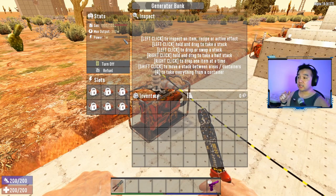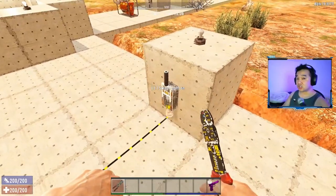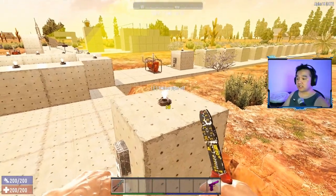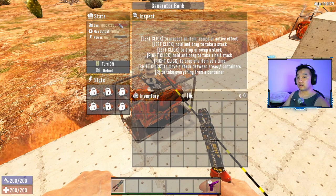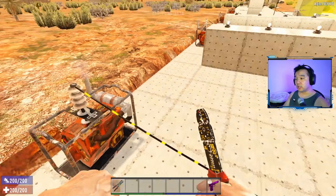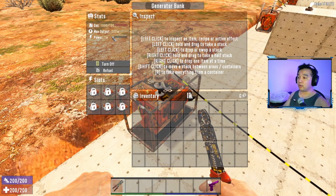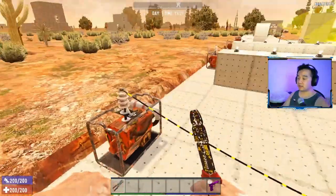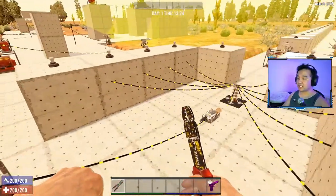The second important thing to consider is that power drain is not dependent on the number of items connected to the power source - it's based on how many items are in use simultaneously. As you can see, this light is not turned on but the switch is on, costing only one watt. When I turn on the light - five watts - the total becomes six watts and the generator now shows six watts draining, which will drain gas faster.